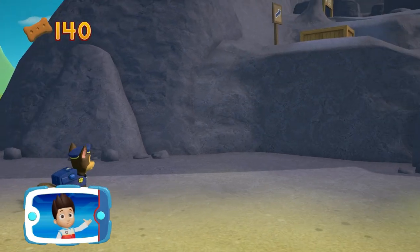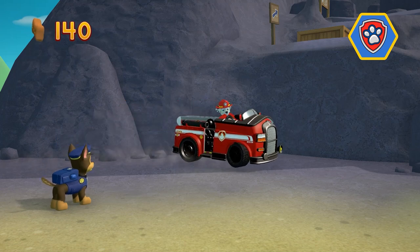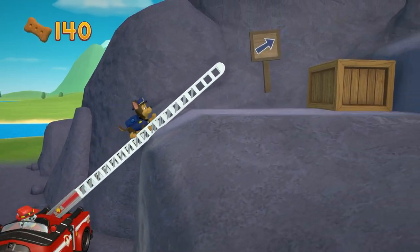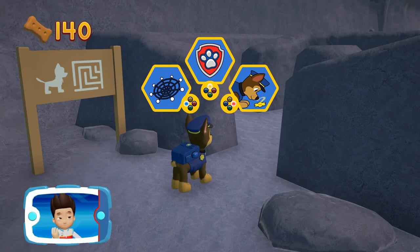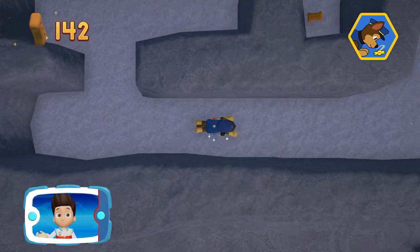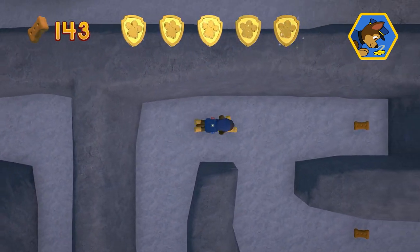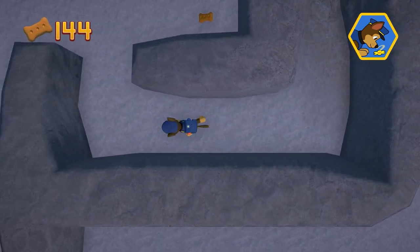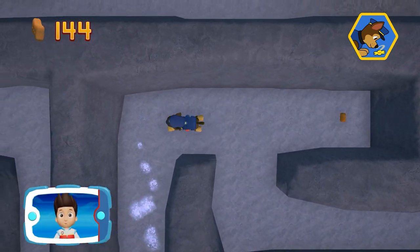The path is up there! Pick the pup ability that you should use. All right, now we can keep moving. Remember, you can press the A button to help Chase follow the scent trail to reach the exit of the maze. You got the golden paw print!